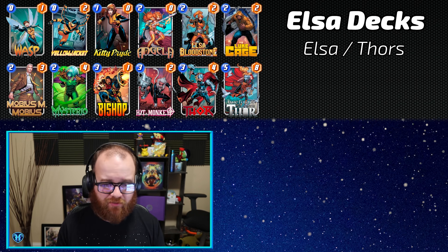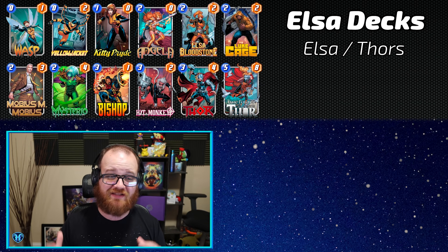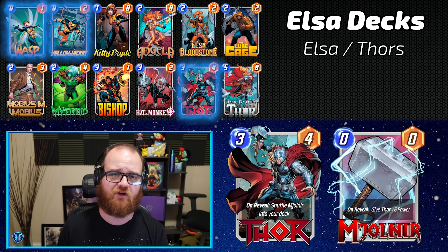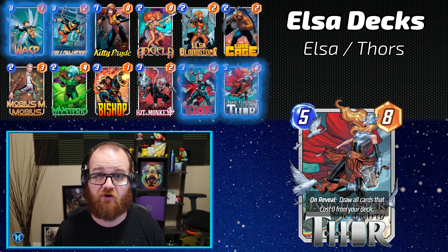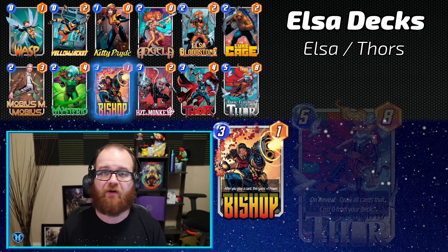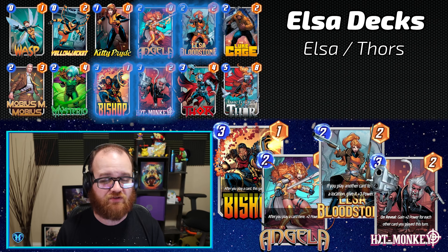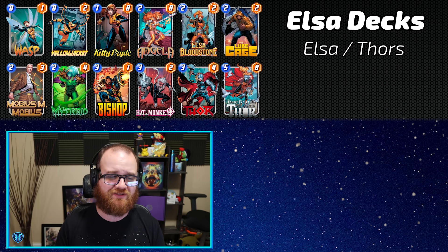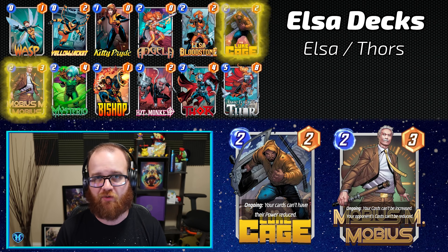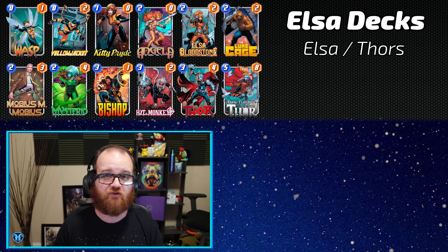The third highest performing Elsa variation on Untapped is actually the most popular — what I refer to as Elsa Cheerios, for all these zero energy cards that look like a wonderful breakfast cereal. You have Wasp, Yellowjacket, and Mjolnir generated by Thor, which Jane Foster the Mighty Thor can fish out of your deck, so you deploy all those zero cost cards on the final turn, powering up Bishop, Angela, and Elsa Bloodstone while making Hitmonkey absolutely massive. This build also has room for Mobius and Luke Cage, which is critical as Shadow King grows more popular to counter Elsa.